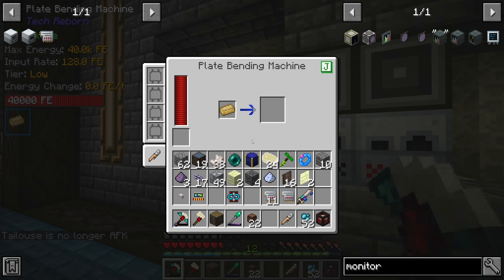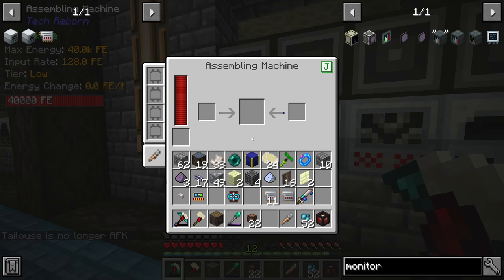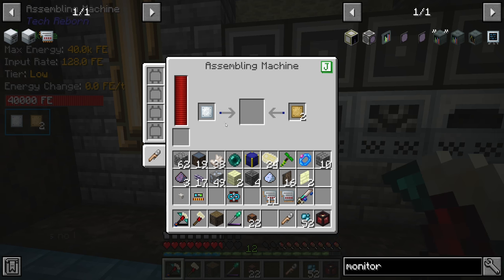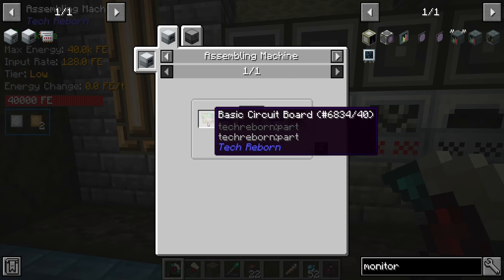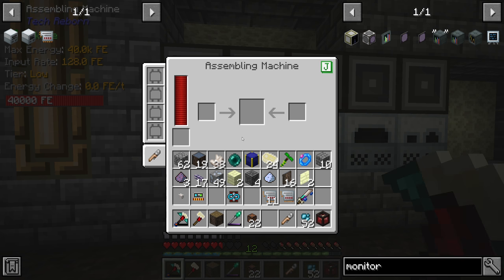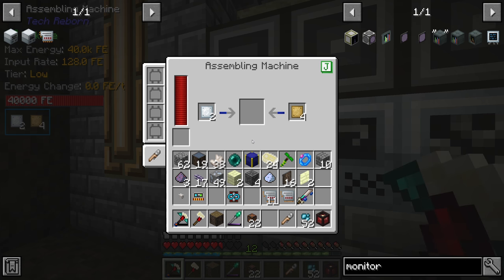Those plates are then being used in the assembly machine. It takes 40 seconds to make the basic control circuit, but once we have one it gets sent over and turned into a regular electronic circuit. This is now automated and working, however it's very, very slow — so we should look at getting overclocker upgrades.